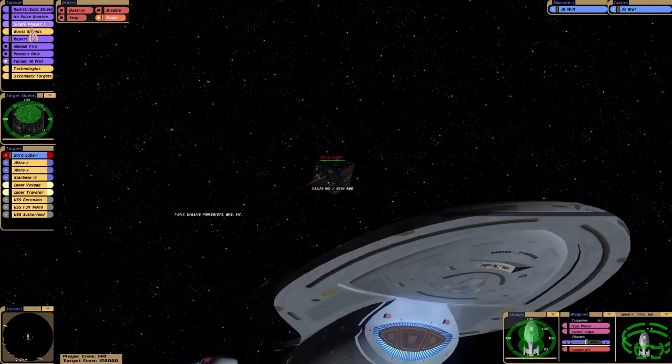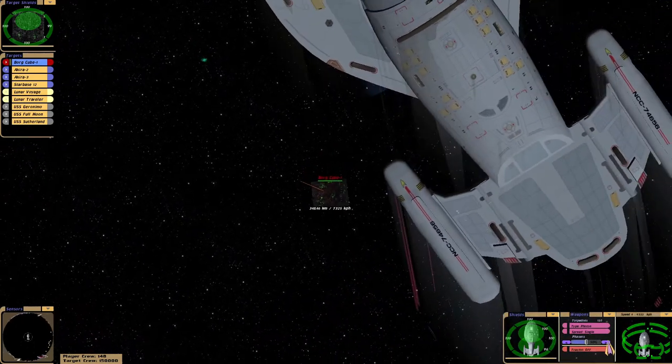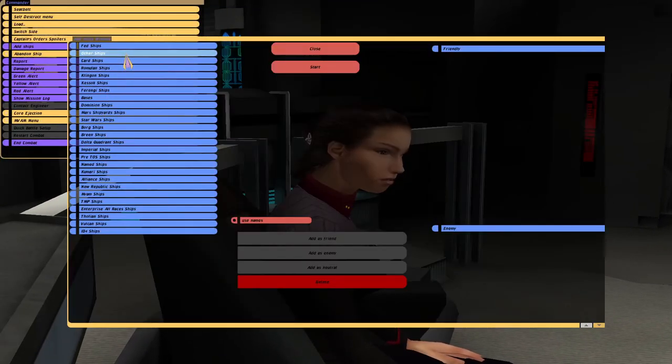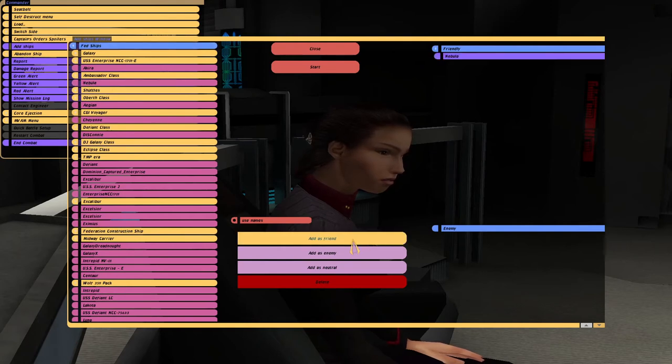Evasive maneuvers. We are changing torpedo load — you can see it on the ship's normal display. We are changing torpedoes.